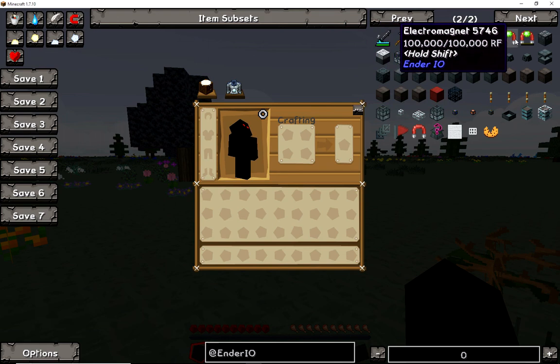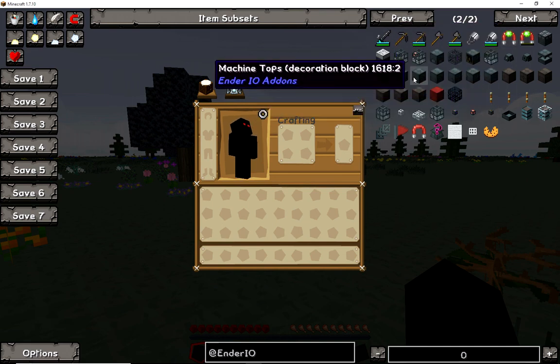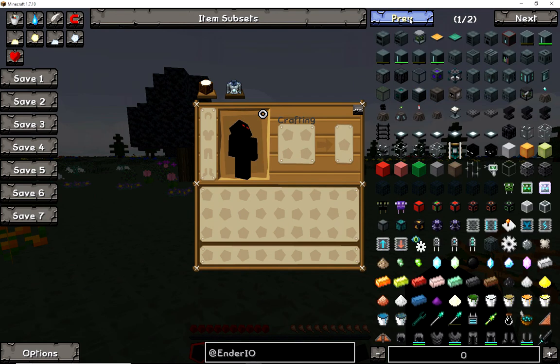It also gives you an electromagnetic tool which allows you to pick up nearby fallen items, along with a lot of machines. From my experience, Ender IO is not a fully self-sufficient mod. I've noticed it's almost easier to incorporate other mods to better help speed things up. For those trying to learn a tech mod, this is one you'll slowly learn from this tutorial.